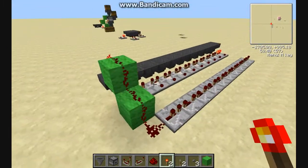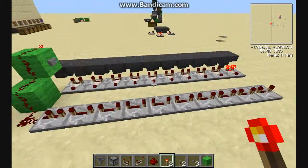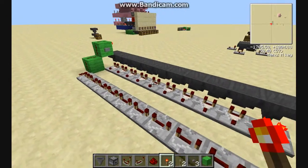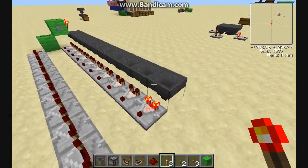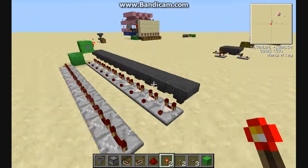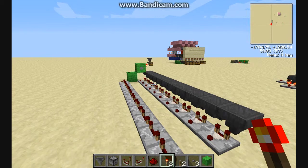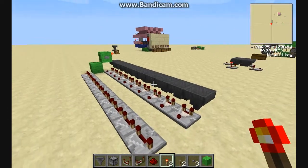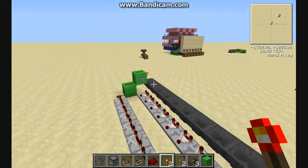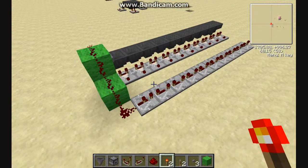I've got a little experiment set up. It's just going to show you how quickly items will move through hoppers, so if you start to build large hopper clocks, you can appropriately time them out. And then finally, I've had a lot of requests to show automatic farms that use collection via hoppers, so I am going to build one of those for you. So yeah, this should be a fun episode. Let's go back to our experiment here and get started.